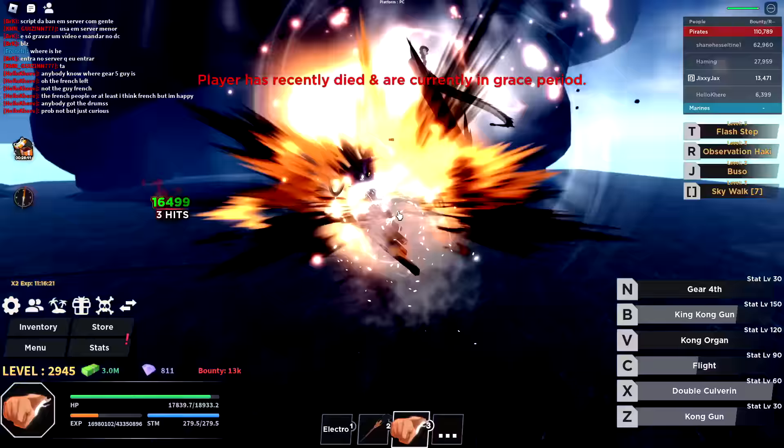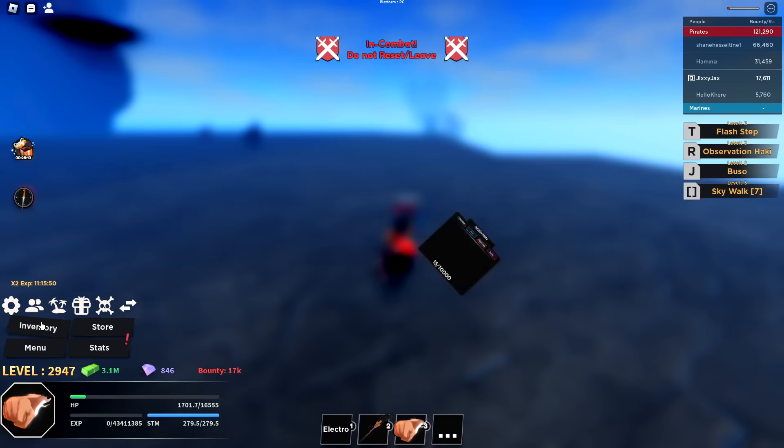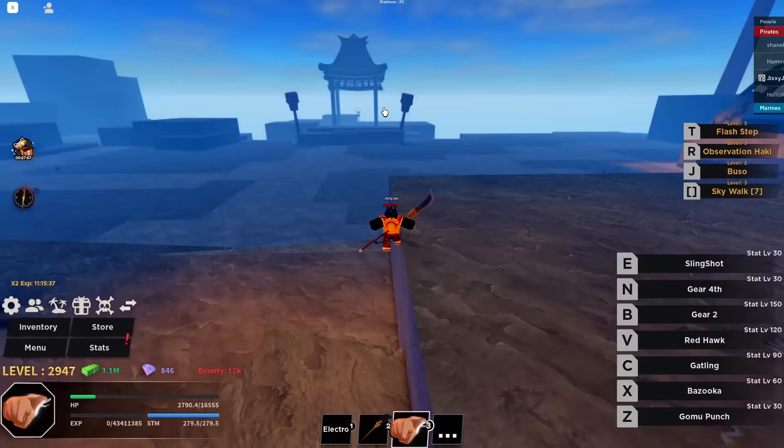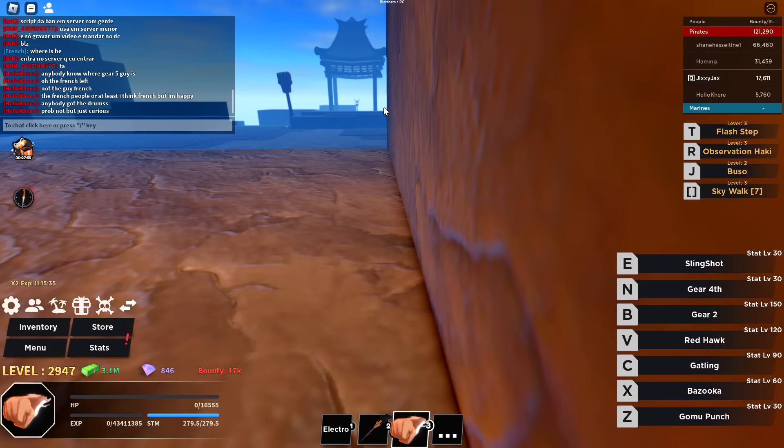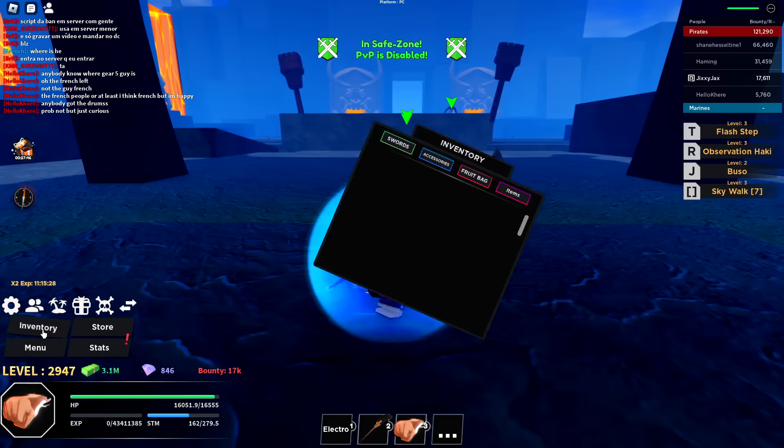Hey, we got a drum early — let me store that right away because you can lose it on death. Awesome, so I have a drum ready and we can get Gear 5! Let me go ahead and reset because I have no health. In 53 more levels I can get Gear 5 — at least the first stage of it.